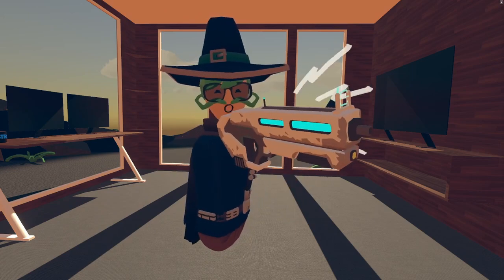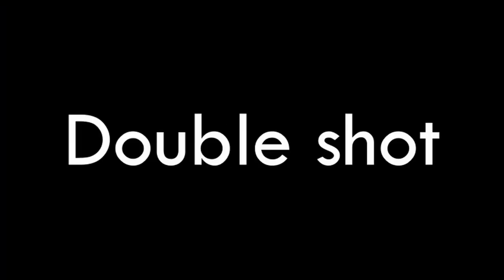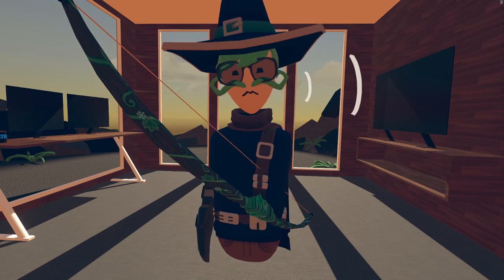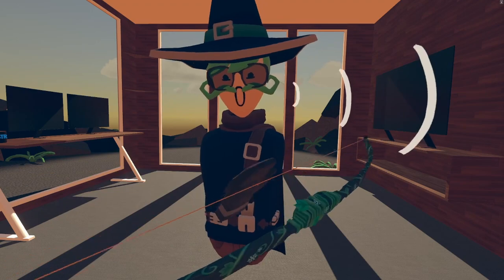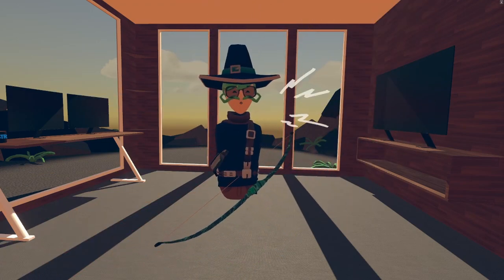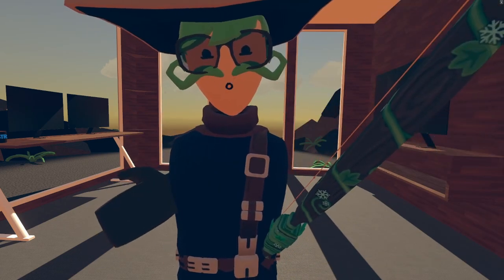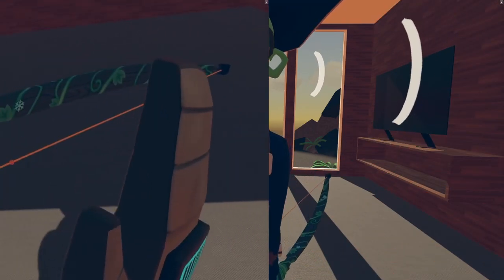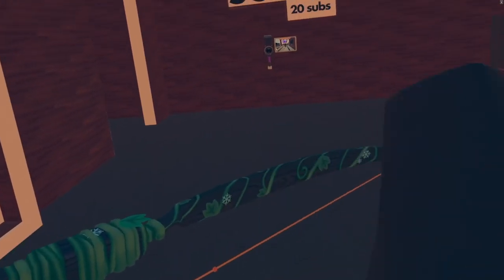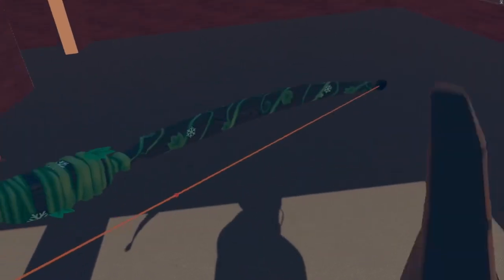Range weapons don't really need it as they've already got range. Unlike the other one, this is only able to be done with a bow. This is by far the most well-known and used glitch, and that is double shooting. It's quite difficult to learn and I'm not a teacher, so I'm trying my best, but don't expect to learn how to double shoot — you'll have to get someone to teach you. When you pull back you double tap, so you pull back and go. It's gonna take a lot of practice.